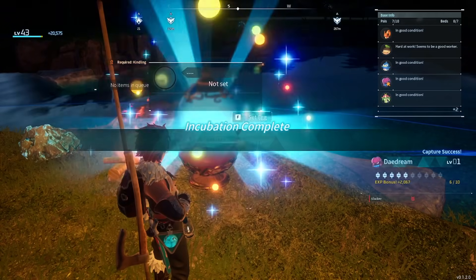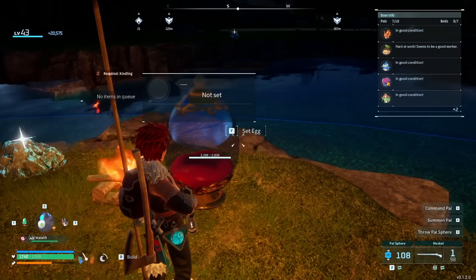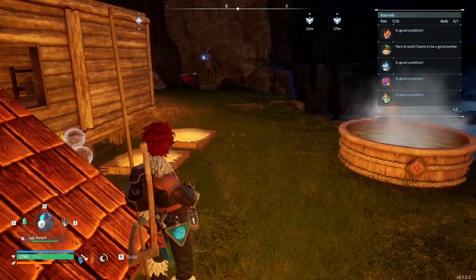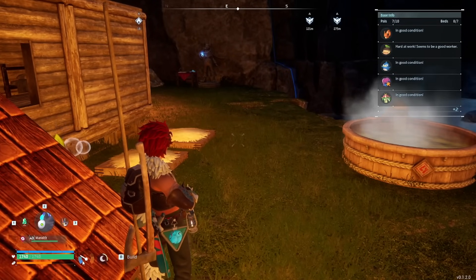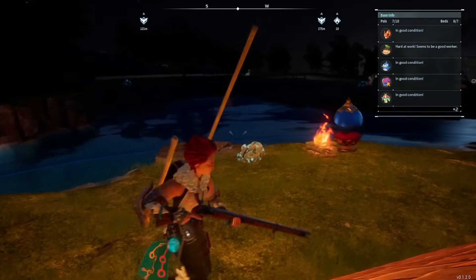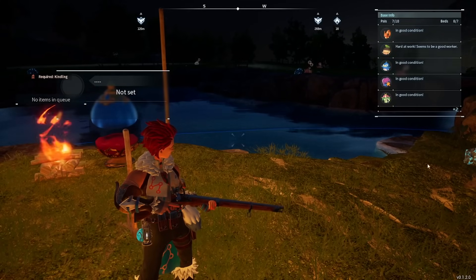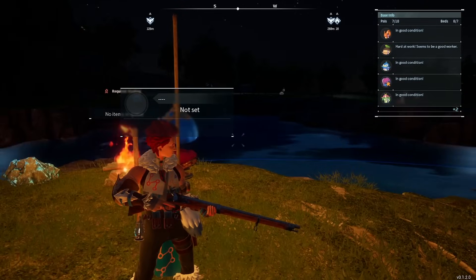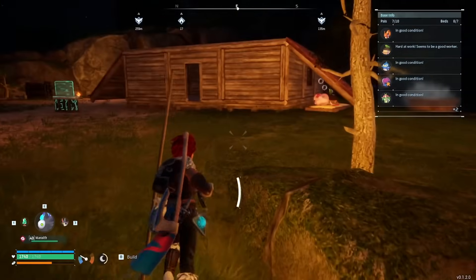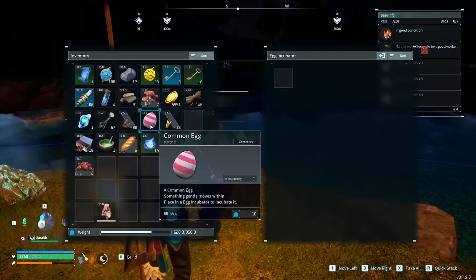Another thing you can do is wait for daytime, as there are different temperatures during the day and night. You can actually see that with the temperature gauge in the corner near the moon icon. If it is in the dark blue, that means it is freezing temps, and you'll notice it if you're not wearing certain armor. If it is in the dark orange, that means it is super hot, and without the right armor you'll start burning and losing HP. Those temperatures actually affect eggs as well, so keep that in mind.